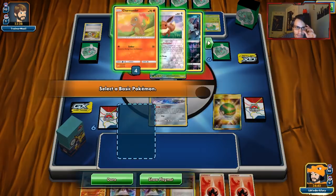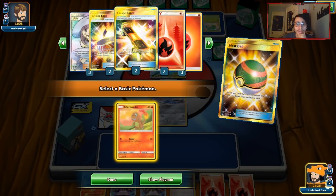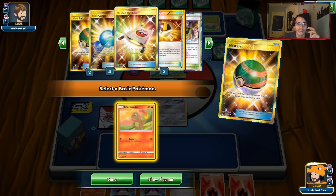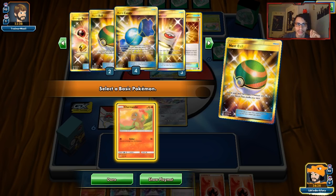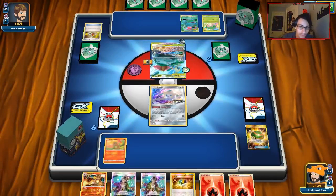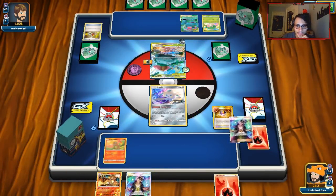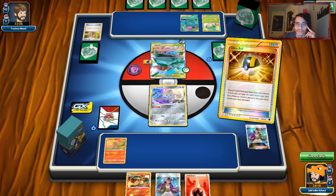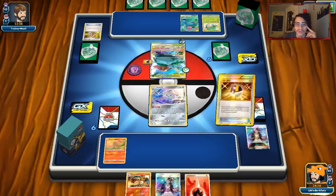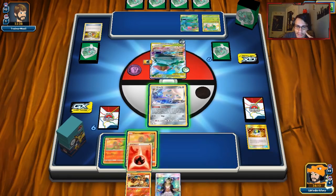We'll Nest Ball for Charmander. We've got Flareon in our prizes, which is really good. Got two Energies prized and one Lillie prized. It's a good thing we do have Flareon though — that late game GX attack could be really important to winning. So Ultra Ball for another Charmander. We just try and get as many Charmanders down in case he does a Guzma.